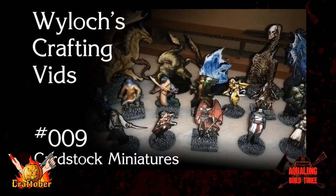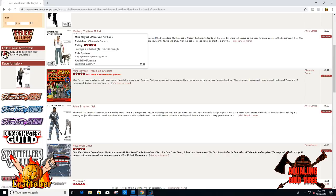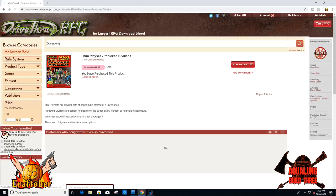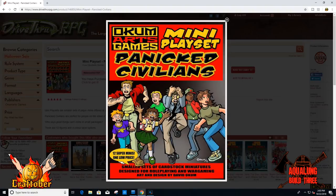I am going to show you where I picked them up. To get these paper minis yourself, head over to Drive Through RPG. I typed in 'panicked civilians' and got this great set of civilians that you can use. There's even more than shown in the picture. Great set of civilians — paper minis, super cheap, and you're good to go.